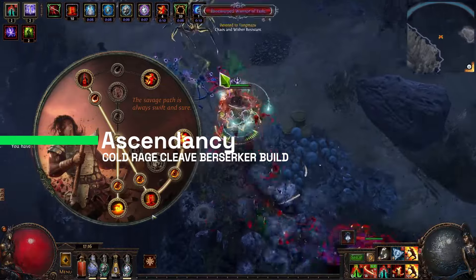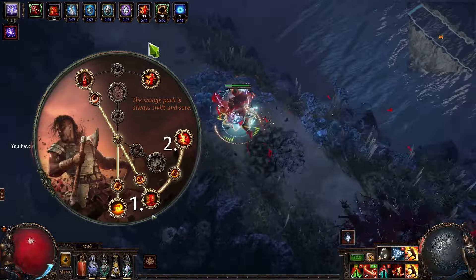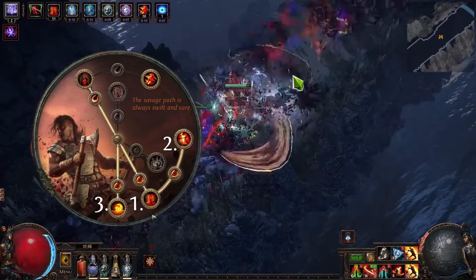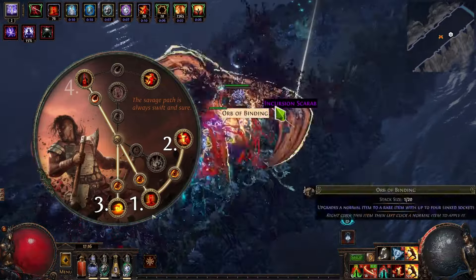Talking about the ascendancy, I recommend to get Crave the Slaughter and then Rite of Ruin first, because it can give you a pretty decent way to generate rage and it can help you with damage as well. After that comes Aspect of Carnage, and then you can get the rest.